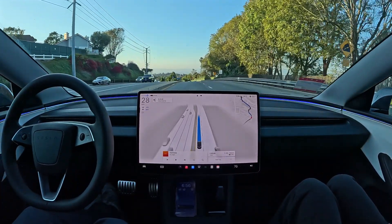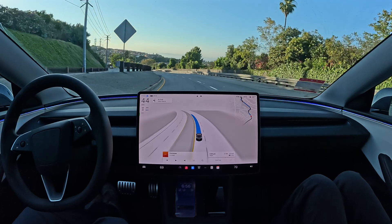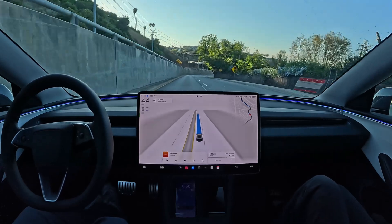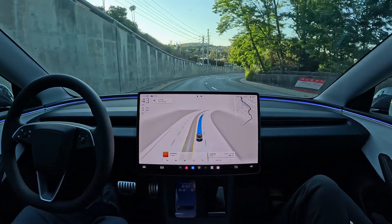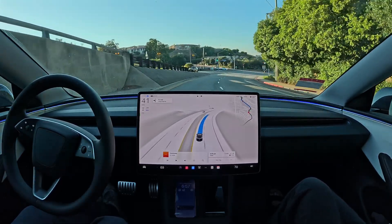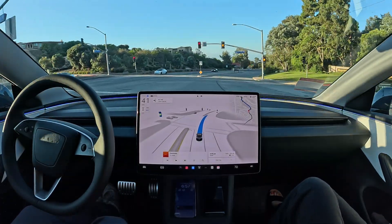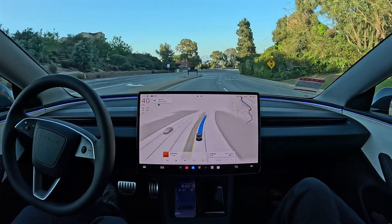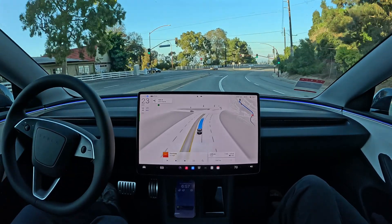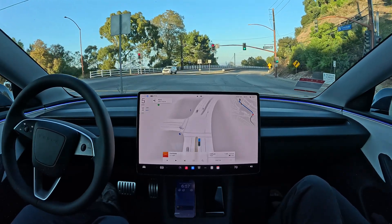So far it's doing everything pretty much perfectly. Maintaining a good constant speed through this green light and not hard-braking for the yellow, which I love. In older builds, sometimes when it was waiting to see what color the traffic light was, it would slow down a little bit. But this is just maintaining a constant speed, just like a human would do, which is pretty nice.